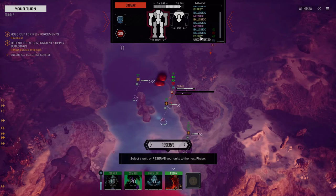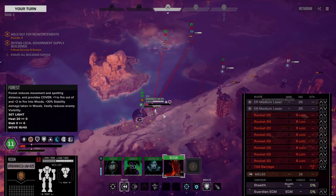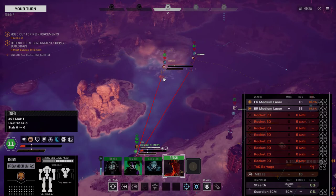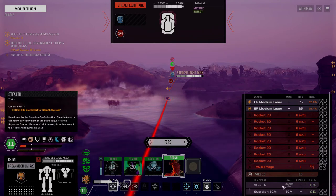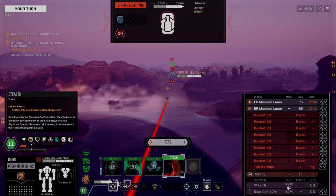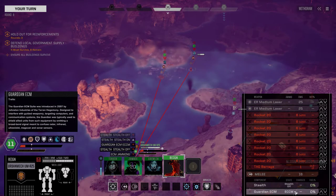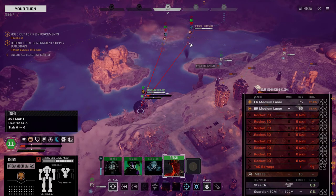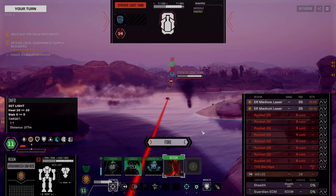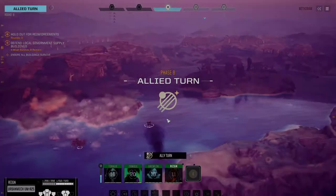So we've got two energy - do snub-nose PPCs fire twice? They might do. 18 hit chance, 26 hit chance. Oh, we can actually - keep forgetting about stealth, turning it on or off. Wait, stealth is on. That's ECCM - counter-jamming them, basically blocking them from hitting so they're not as accurate. Let's do it like that. I think we're going to be okay firing. One hit - better than nothing.